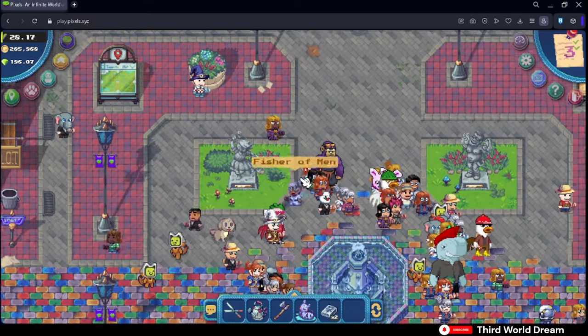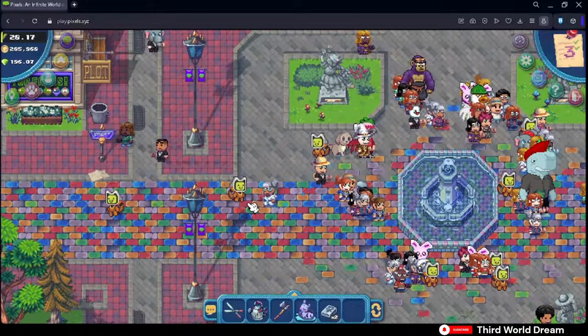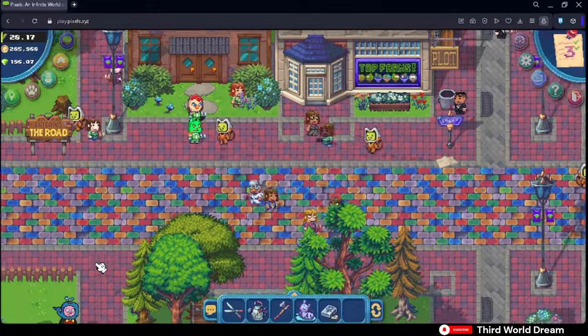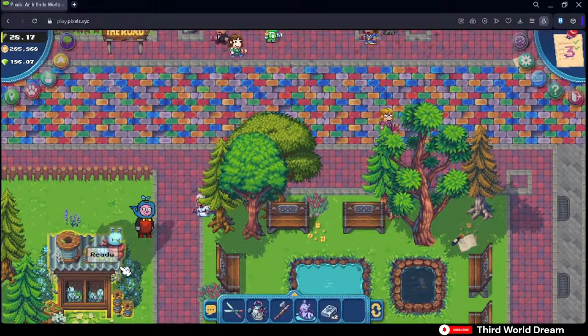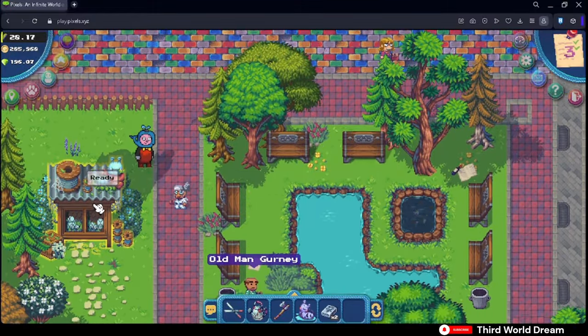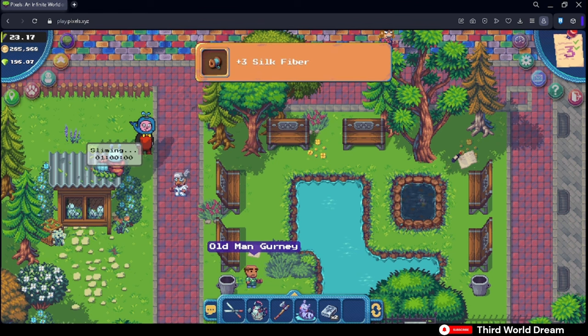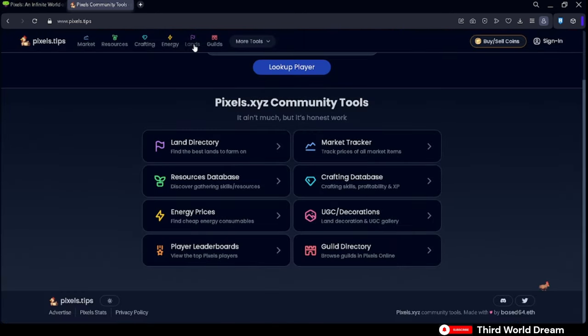Now, let's move to where you can find Slug Hutches. The first place is at the west side of Terra Villa, located around the bottom left side of the Sona building. The second place is on NFT farmlands of other players. To search for this, head to pixels.tips — links will be in the description.